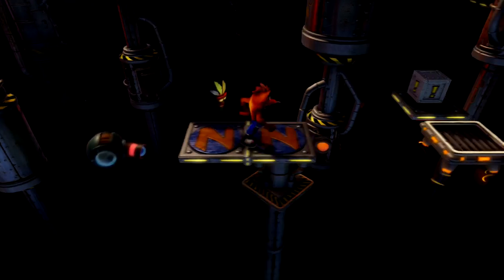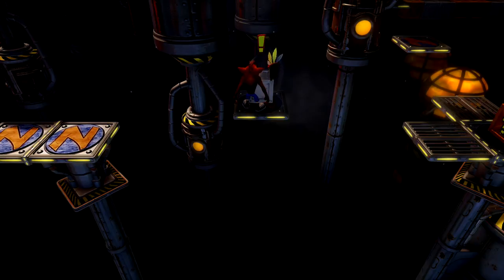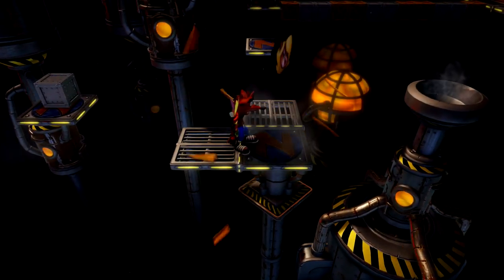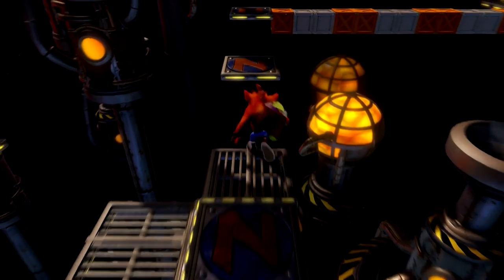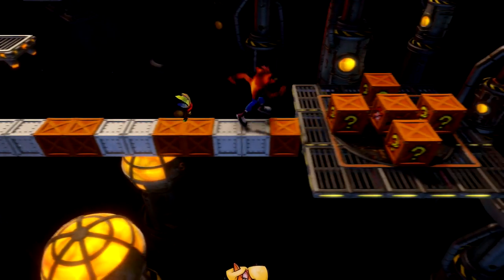There's a lot of jumps here. You really have to just time it so you get the best amount of height and distance for your jump — just basically jump at the last second. There's a lot of these enemies that go round in a circle. You just want to make sure they go below you, or you spin them when you're above.